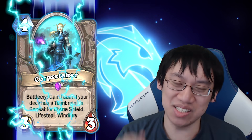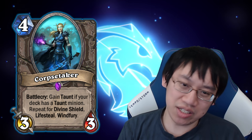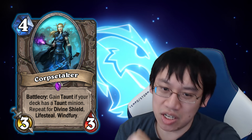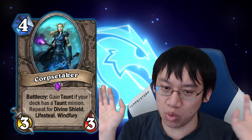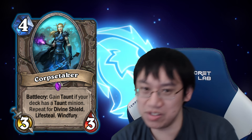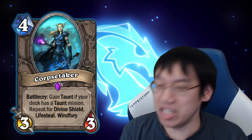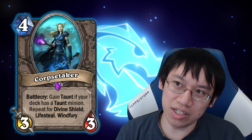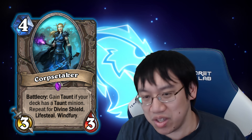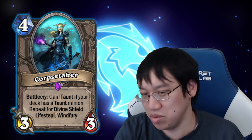The Honorable Mention is Corpse Taker — a nice little 4-mana 3/3 that filled in a lot of Even Shaman and Even Paladin decks, as well as control decks. The Corpse Taker package usually involved putting in one Windfury card, one Lifesteal card, and then you got Divine Shield and Taunt for free. A 4-mana 3/3 with Divine Shield, Taunt, Lifesteal, and Windfury is really good — though in control decks, usually without the Windfury.